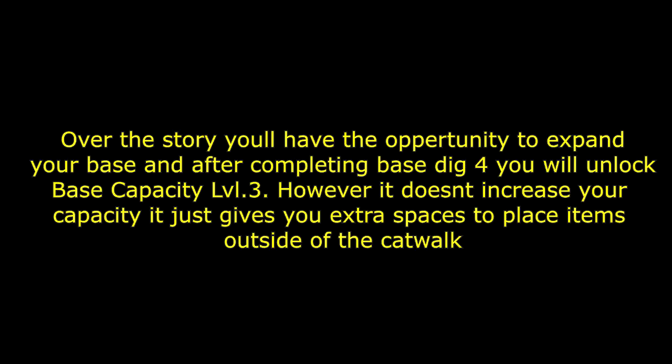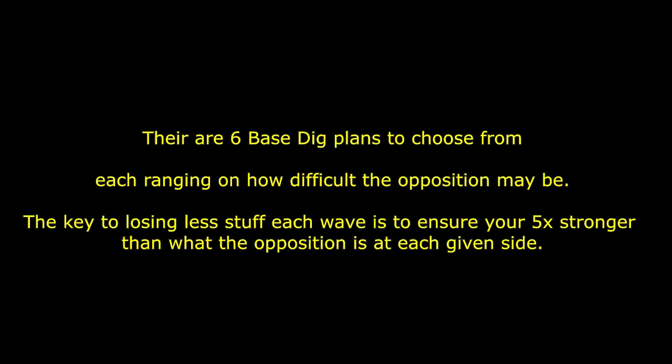During the campaign of Metal Gear Survive you'll have an opportunity to get base capacity level two, and after you complete base dig four you unlock base capacity level three. Base capacity level two actually increases how much stuff you can add to your base, while level three only adds spaces outside the catwalk. Don't get confused — level three does not give you additional interior space like level two does.